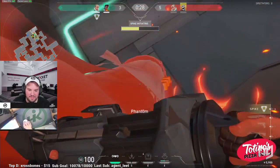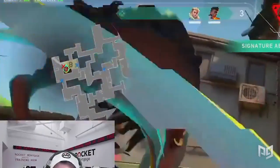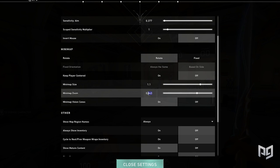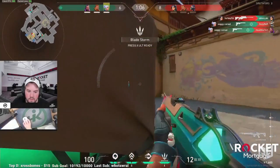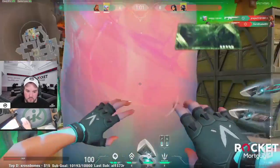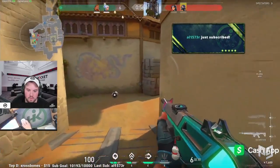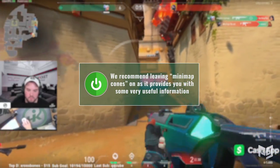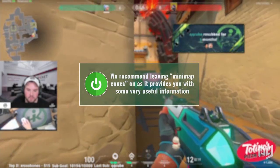Hiko runs pretty similar radar settings to Shroud — his settings show the whole map and serve as a good point of reference. His minimap settings are: rotate, keep players centered OFF, 1.1 minimap size, 0.9 minimap zoom, and minimap vision cones ON. Minimap vision cones appear on your minimap to give a rough idea of what's in your teammates' line of sight — we recommend leaving this on as it provides useful information your team would otherwise have to communicate verbally.